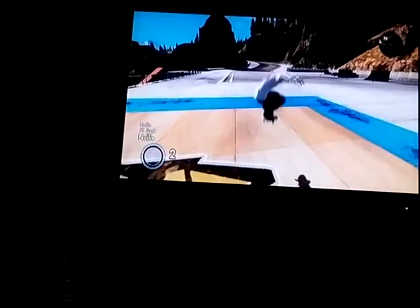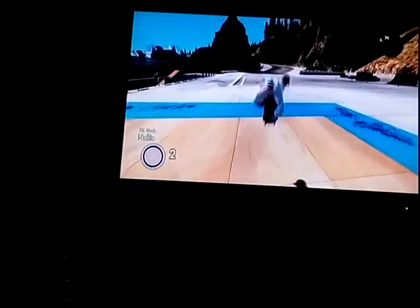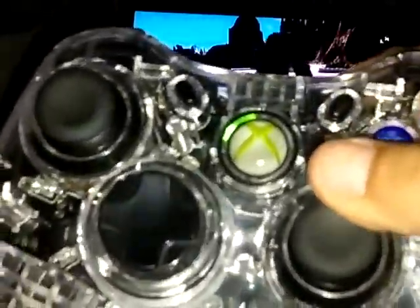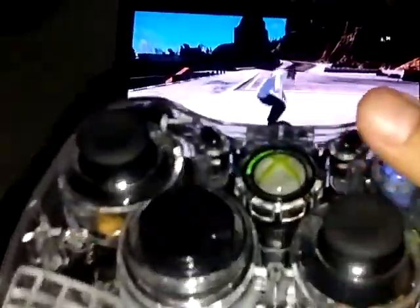So what you have to pretty much do is nollie. Once you get that down, you have to nollie and grab either one. You have to grab with RT. It's kind of like when you nollie you have to ollie, but you have to do the opposite when you start from the top. And you just let go if you go like that. This is how you nollie, and this is how you grab right here.